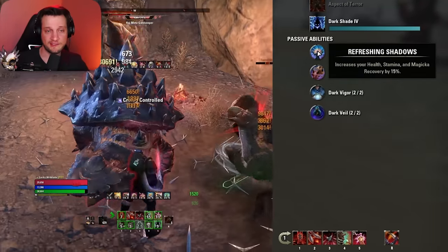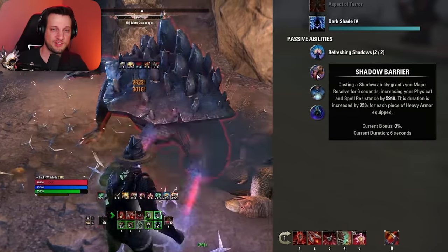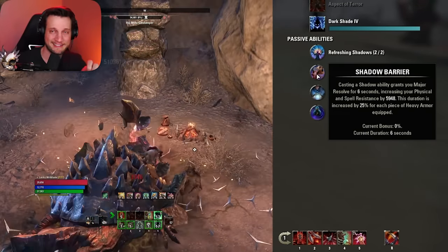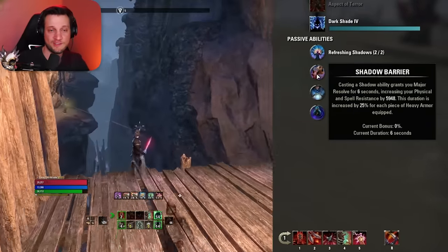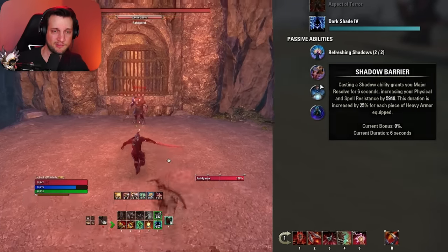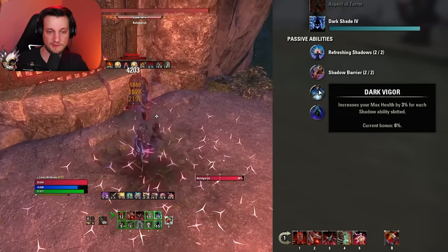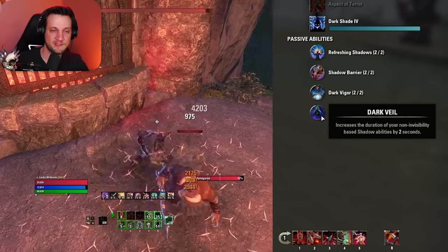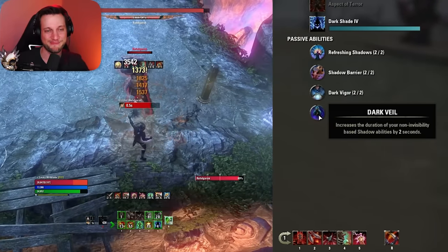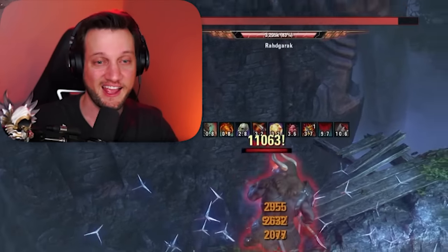For the Shadow line, we're using the first passive, which increases your health, stamina, and magicka recovery by 15%. Next is Shadow Barrier: casting a Shadow ability grants you major resolve for six seconds. This is why your spammable Surprise Attack gives you major resolve — this passive causes that, increasing your resistances by 6,000. Then Dark Vigor, which increases your max health by 3% for each Shadow ability slotted — we've got two, so 6%. And Dark Veil, which increases the duration of your non-invisibility-based Shadow abilities by two seconds. Grab the passive — you need to have it.